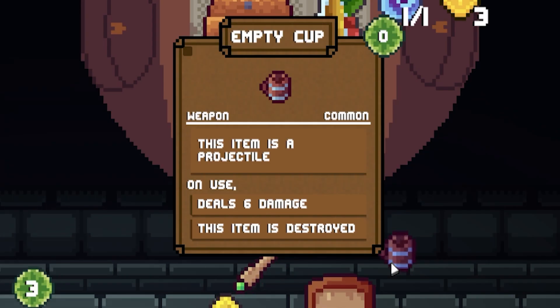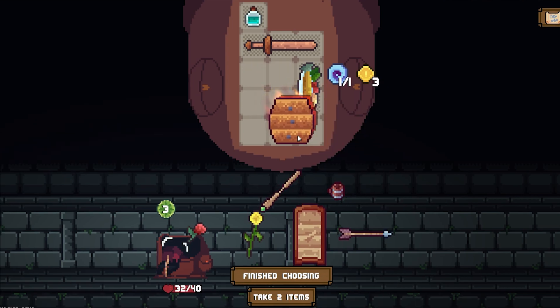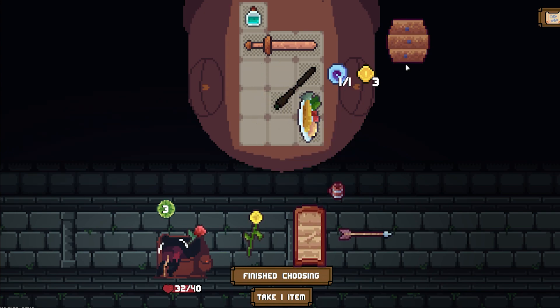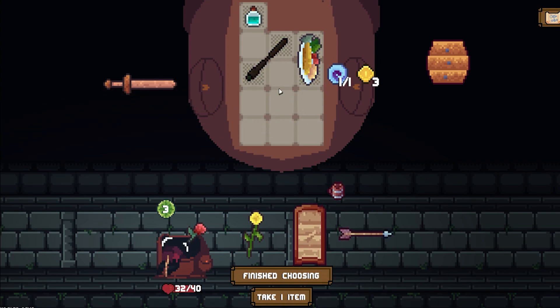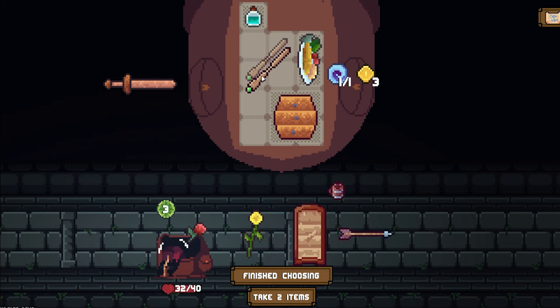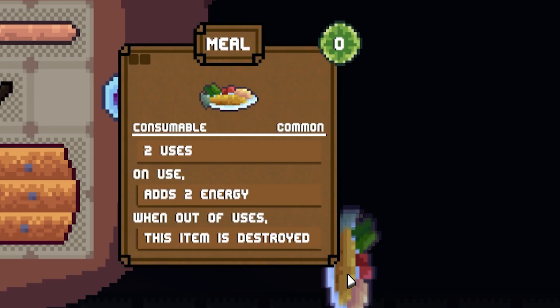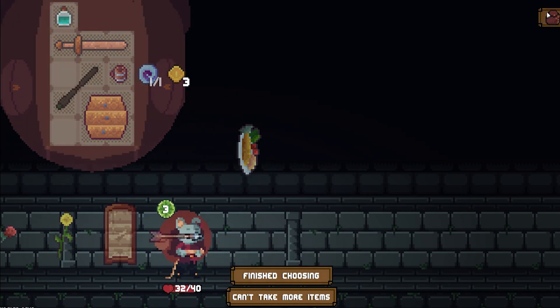This item is a projectile, 6 damage, item is destroyed. Are you a diagonal? I'd like to take you. Magic item. How can I get you? What if I... I won't be able to take... Or can I? If I do that... No. Dang it. I mean, what does that do? 2 uses, adds 2 energy. I could always take this guy too. Alright, let's do that.